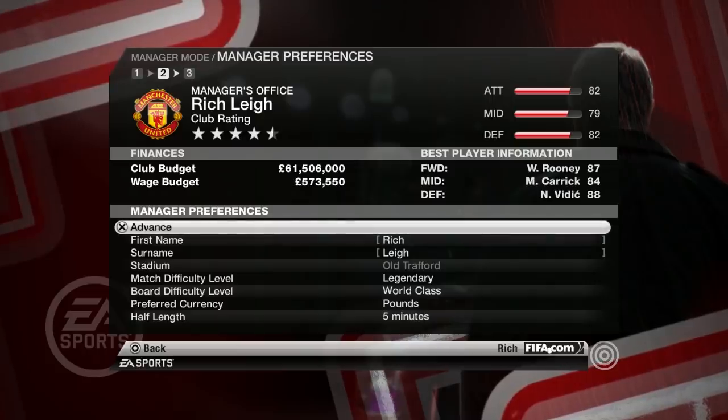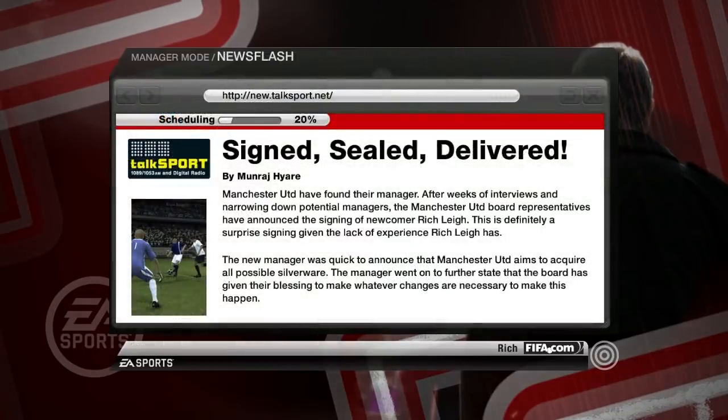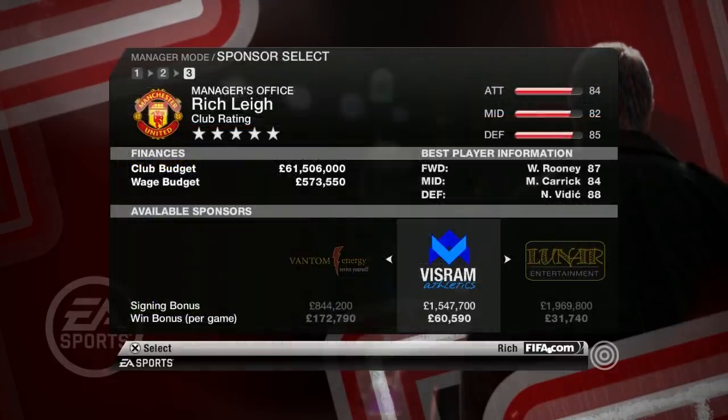I'm going to be choosing Manchester United for today's video. We've got 61 million to spend, which seems pretty good for 2009. Rooney's our best forward, Carrick's our best midfielder, and Vidic is our best defender. And instead of just having a generic news story, it's laid out like an article on TalkSport. Already FIFA 10 Career Mode is feeling more authentic than FIFA 20 — and we get to choose a sponsor.